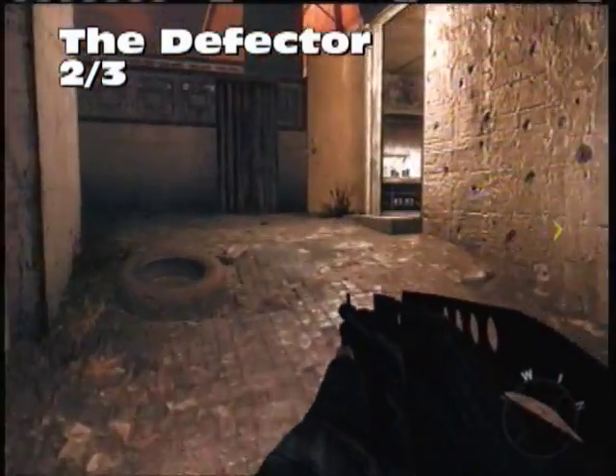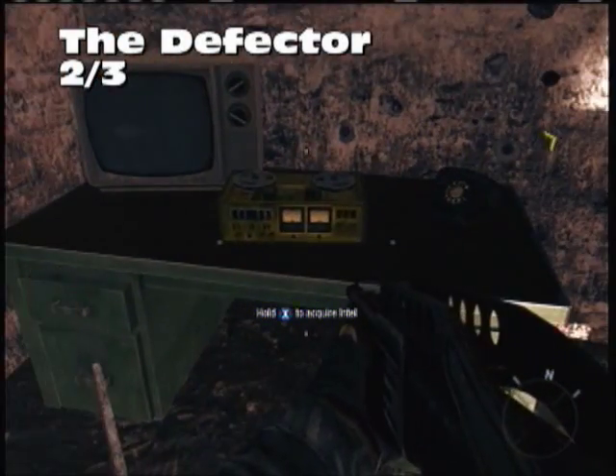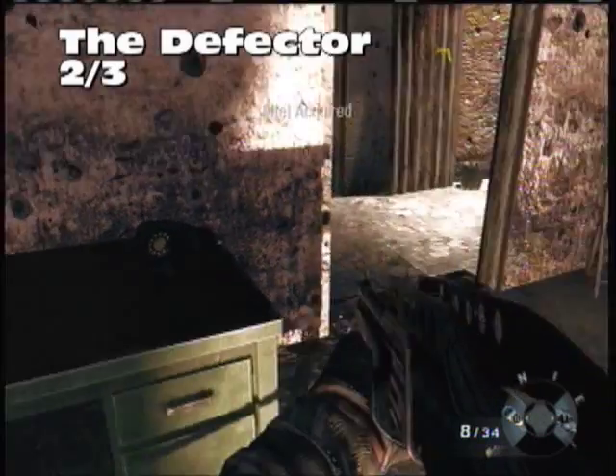The Defector, number two out of three. You're making your way through the town, fending the tank. Come to this house on the side, and again on the table is our Intel.